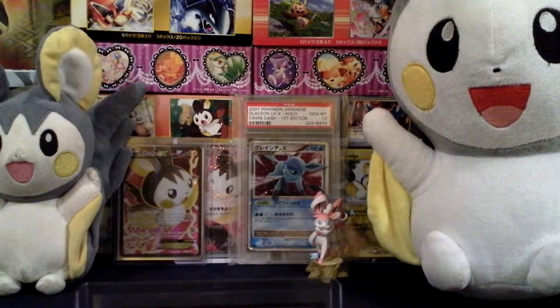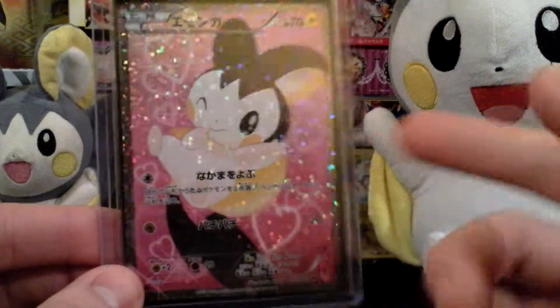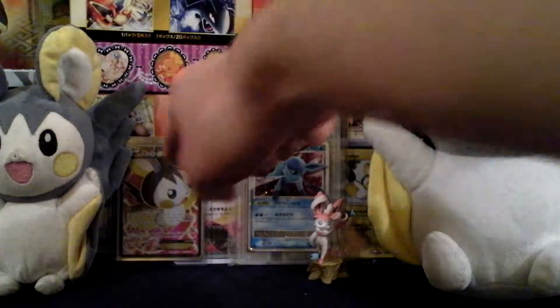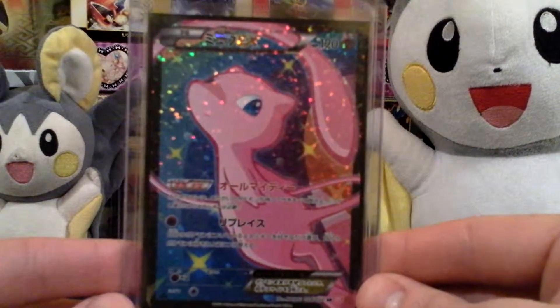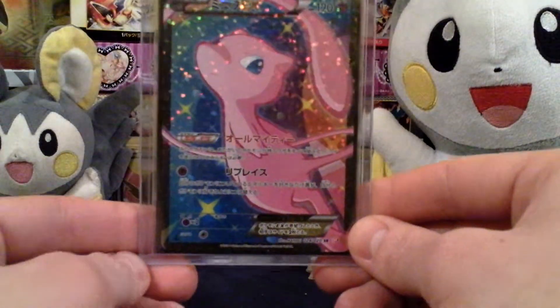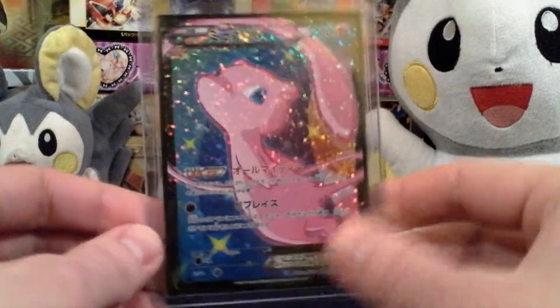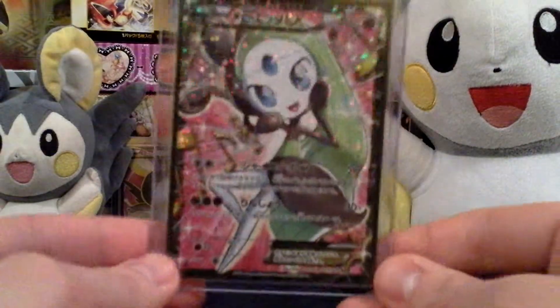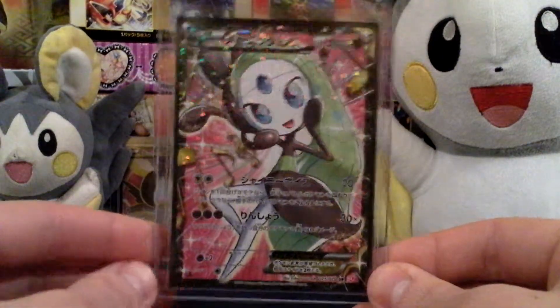I ended up getting one as a little Christmas gift, and then I have three again. I'm always looking for this card because it's just amazing. Still need an English — I still need the Full Art EX and the Japanese regular EX, because I got the English regular EX coming. Here we have a Mew Full Art, which is everybody's favorite — I already know it, because it's Mew. Not my favorite though, but it's still a very nice card. And here, last but not least, is the Meloetta EX Full Art, which is very nice.